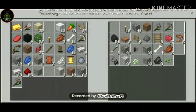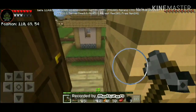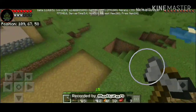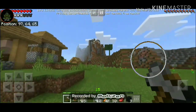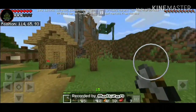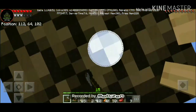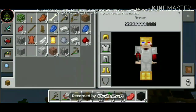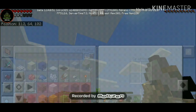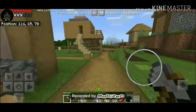Now I will make a pickaxe. First we will break the wood. I have broken the leaf here - this is the tree so we will get the wood quickly. With 4 woods we have enough, we have made sticks, we have made a lot of sticks. Now we are going to the crafting table.